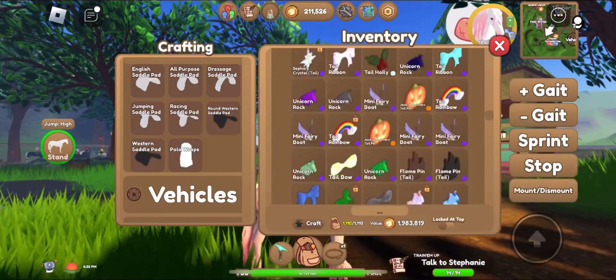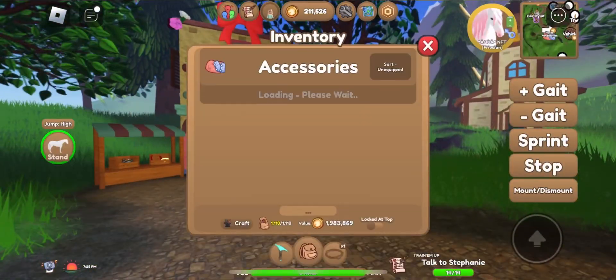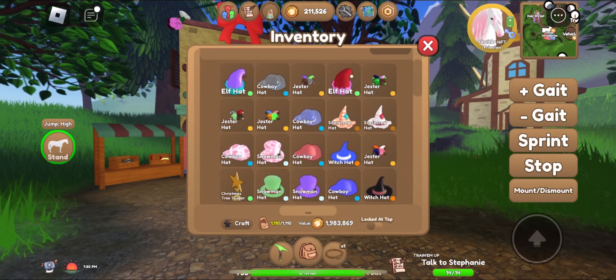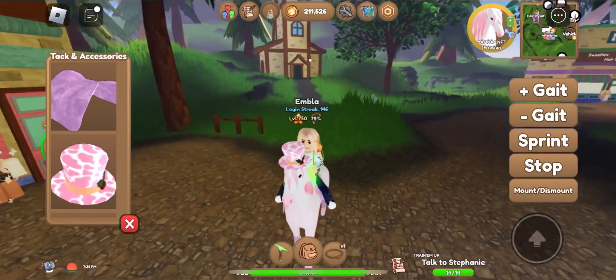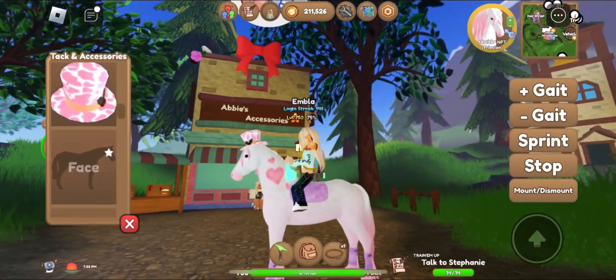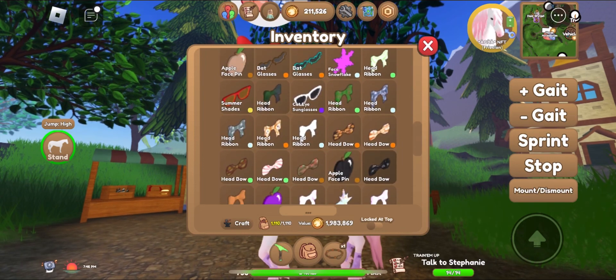And we create some polar wraps in the same color. Let's equip it to my beautiful Valentine version. Oh, this snowman hat is so cute. Let's put it on this horse — it will be adorable.